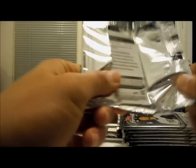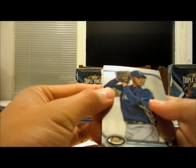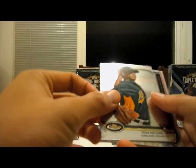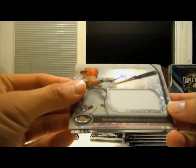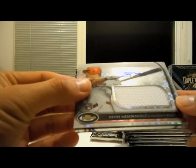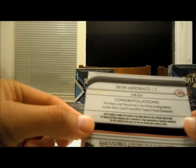Here we go — Topps Finest. Hisashi Iwakuma, Seattle Mariners, rookie. Tom Malone, rookie. We're starting off on the front. Devin Mazzaracco — autograph, jumbo jersey, rookie card. Numbered 168 out of 299.